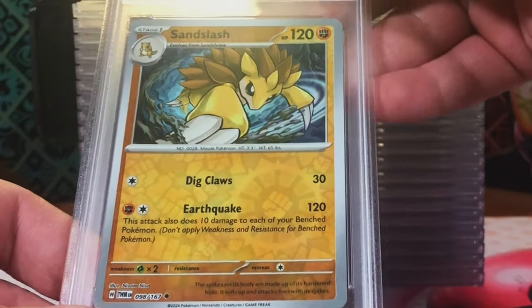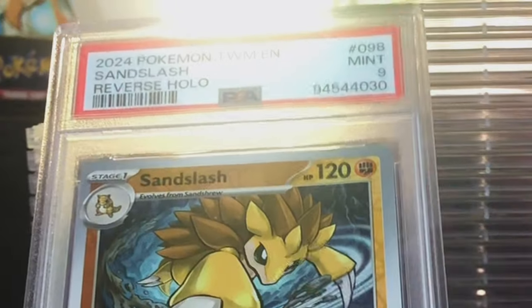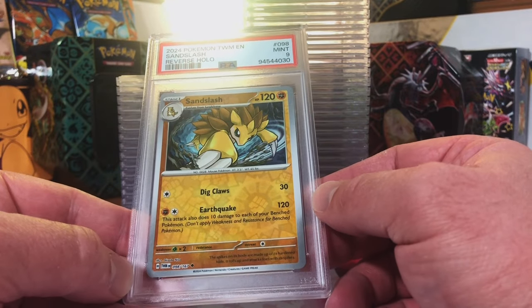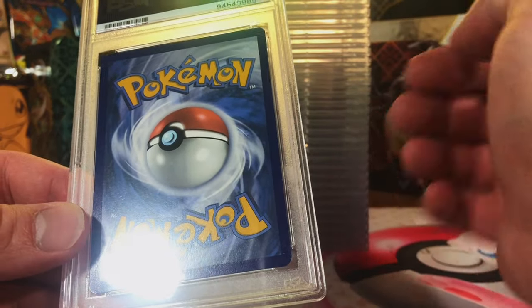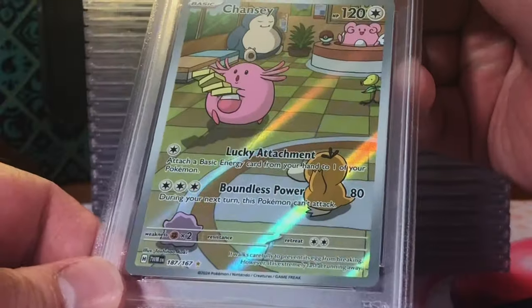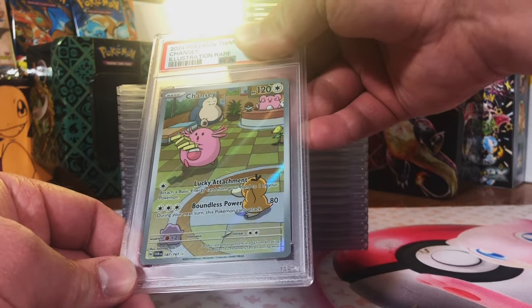Another Sandslash Reverse Holo - this one's a 9. Mint 9. We got a 9 and a 10 of my boy Sandslash, nice. All the hits are probably on this side. Oh - I was wrong! Oh my gosh, I love this card - the Chansey Illustration Rare. I was psyched to pull this - it looks so good. I've gotta go with a 10, come on.